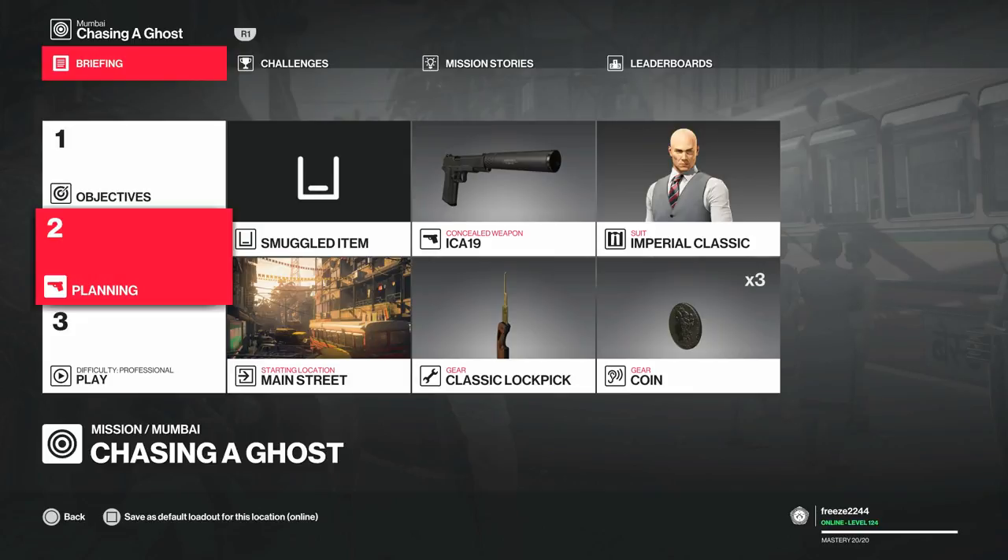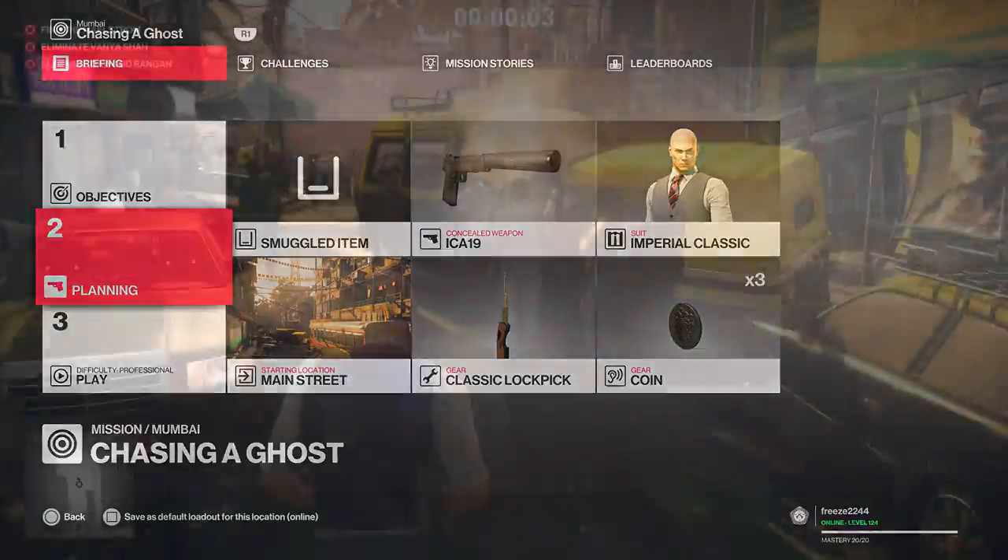For this one, we're going to bring along our lockpick, our coin, and our pistol, and we're going to start in the main street like we do with all the challenges, sticking with the basic stuff from the start.